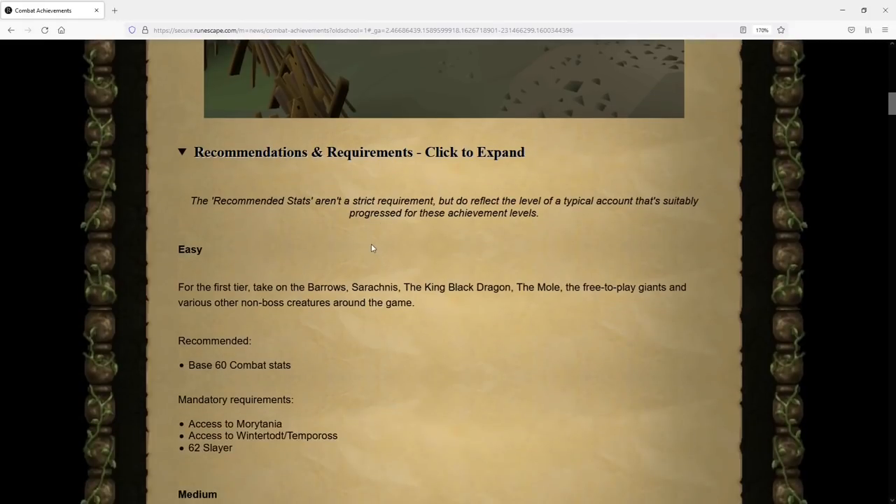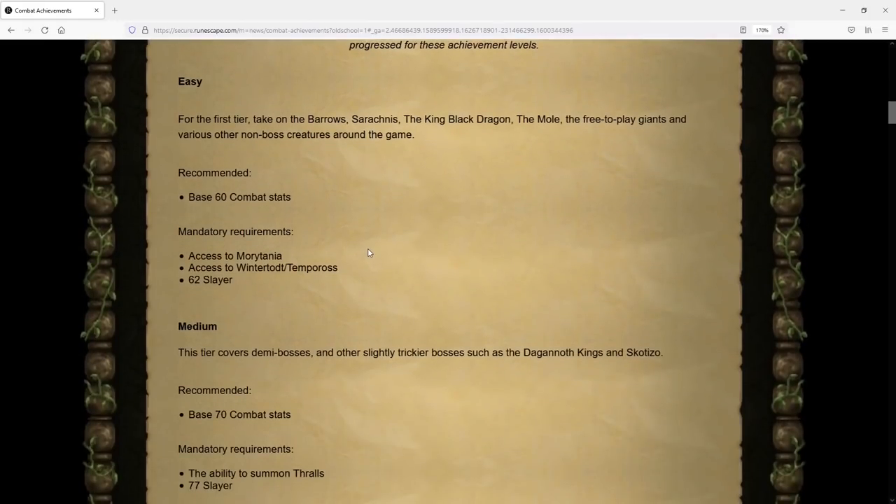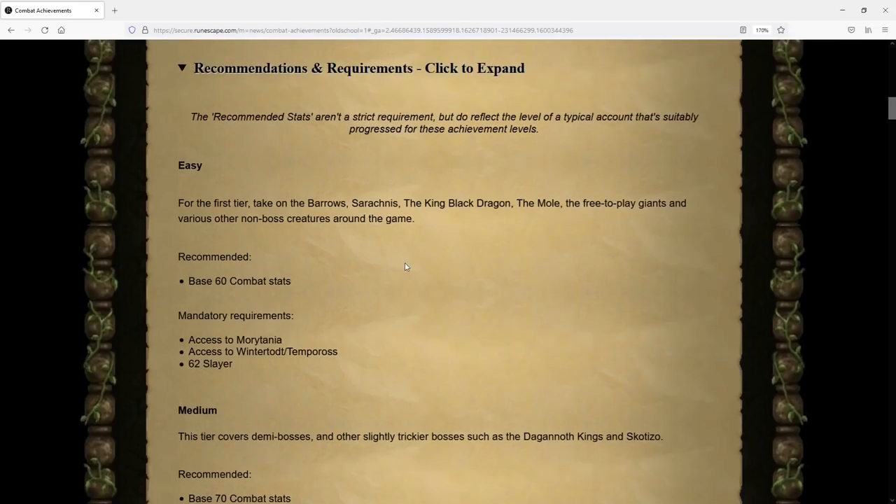Moving on to recommendations and requirements — there are base recommendations as well as mandatory requirements in order to complete some of these categories, due to having to have unlocked the area where some bosses are located or meeting the level requirements. For Easy, you need access to Morytania, access to Wintertodt slash Tempoross, and 60 Slayer. The recommendation is base 60 Combat Stats, and some of the bosses include Barrows, Cerberus, KBD, the Mole, and a few free-to-play giants.